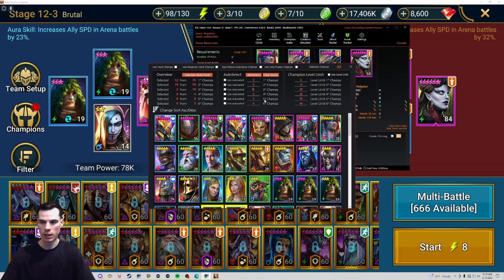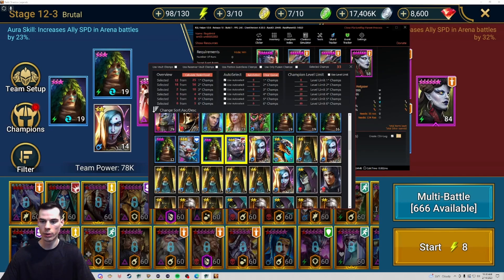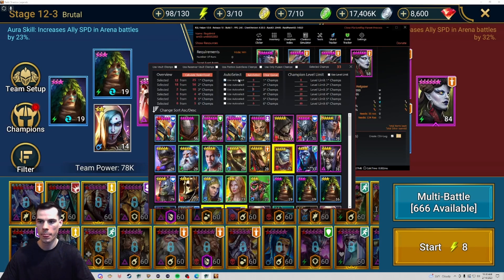You'll notice I didn't click the five-star food, so it didn't select any five stars, but it did select the three, two, and one-star food. Now if I click 'auto select five', it'll only select my five-star food. I can click 'clear queue' to deselect all selected champions, then reclick 'calculate rank and food'. With my five-star selected along with the one, two, and three, you'll see Gomlock selected along with the three, two, and one-star champs. That's how you do the auto select for champions.